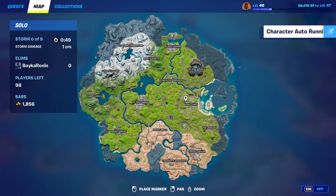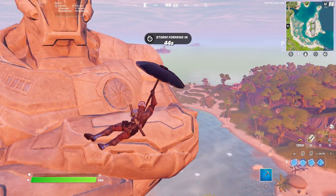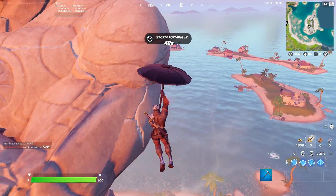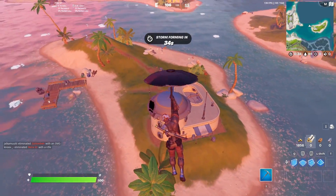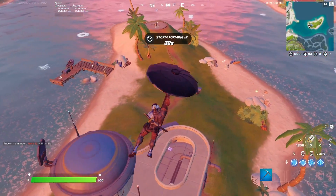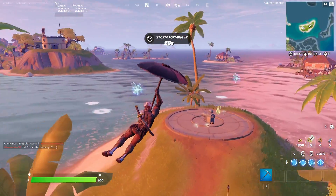First, come over here to the sanctuary and go to this white island where the statue is. All you have to do is fly by the statue and go to the next island right here. If you're in a normal game you can go in the building and collect the items, but if you don't want to, you can just go to the teleport right here and jump in it.